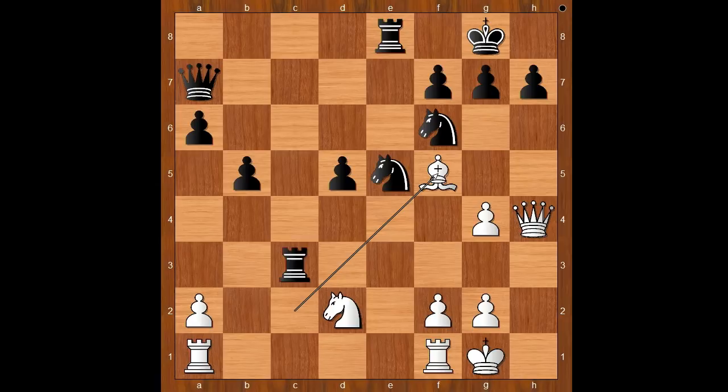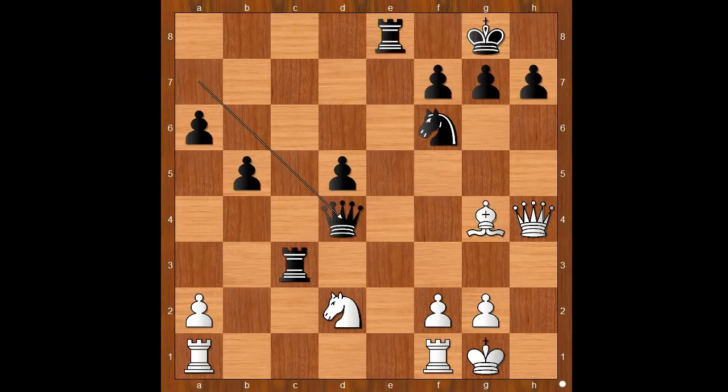g5. If bishop to f5, one line goes like this: knight from e takes on g4, bishop takes on g4, queen to d4 — and black is better.